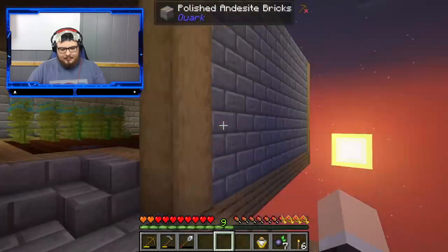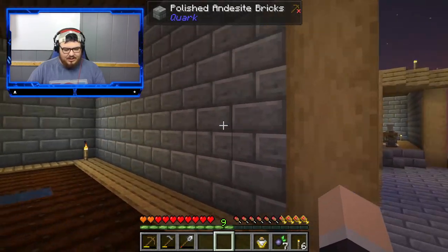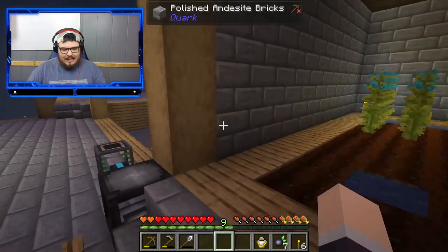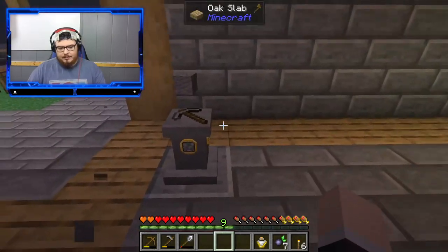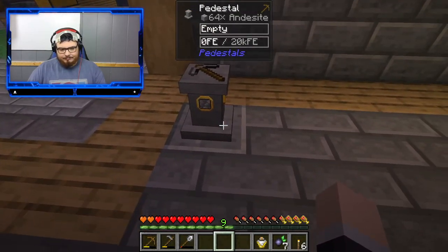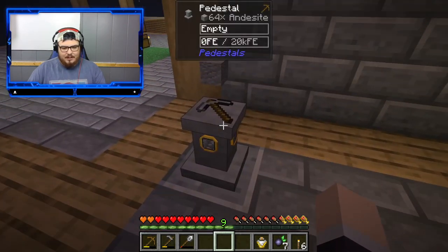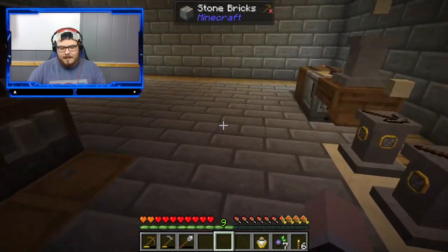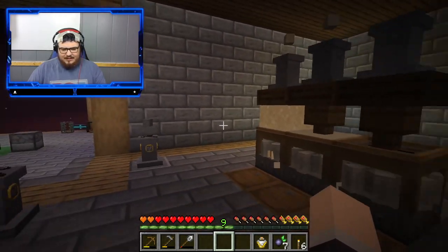We didn't have these walls before, so I went ahead and used polished andesite to do this. You might be wondering how I got so much polished andesite — in between episodes I added an andesite pedestal. All you have to do is have polished andesite underneath it and it generates andesite for us. I also added another sand one so that we could send sand to this.